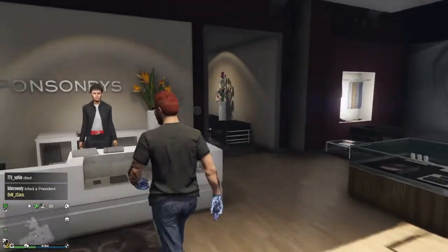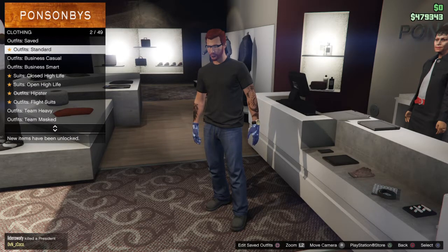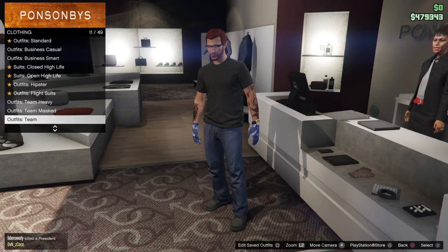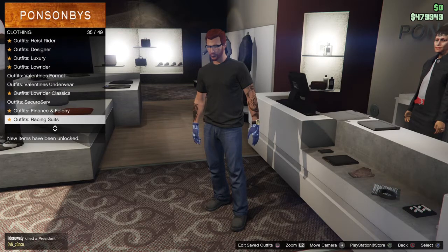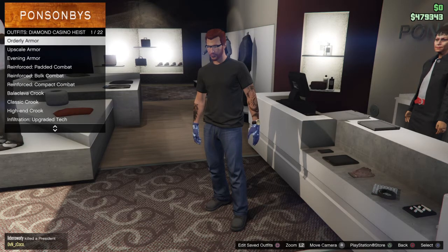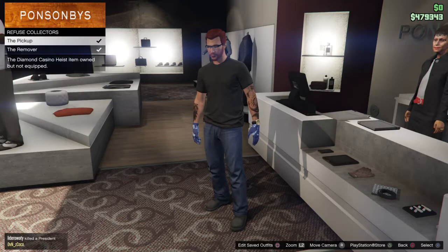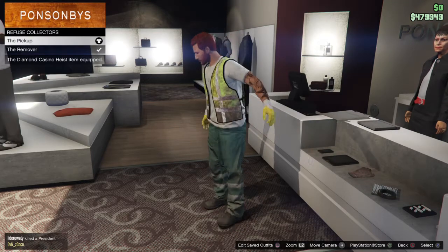What you need to do is go into a clothing store, then go on to Outfits, then Diamond Casino Heist. Where is it? Diamond Casino Heist — you want that. No, it's the last one. Diamond Casino Heist. Then you want to go on to Refuse Collectors — this one — then you want to go for the first one, which is that.